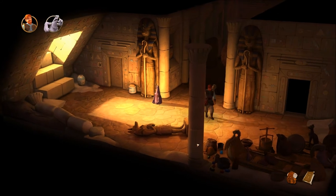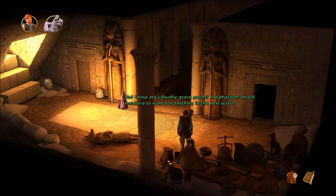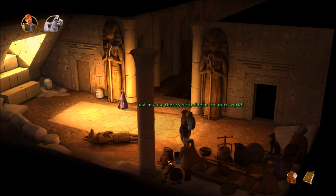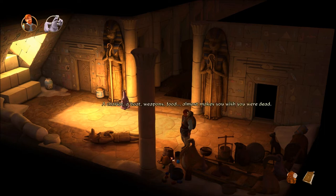Look at these grave goods — there's some gems and stuff here. It would seem that the pyramid served not only as the last resting place of the pharaoh, but also as a junk room. Those are valuable grave goods; the pharaoh should not have to want for anything in the next world. Seeds, just in case there's a famine in the next world! A chariot, a boat, weapons, food — almost makes you wish you were dead.